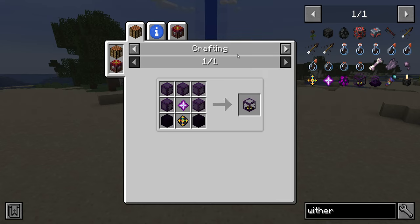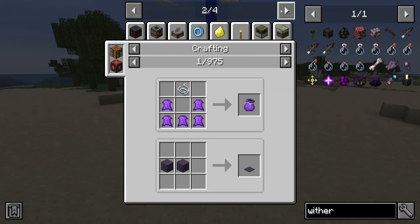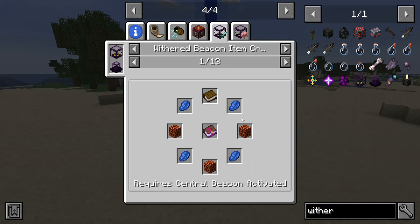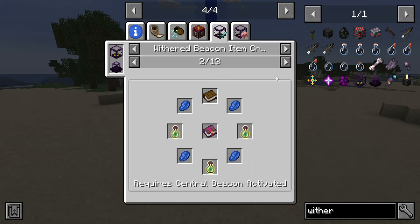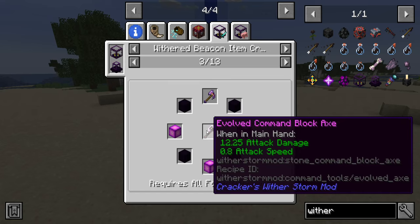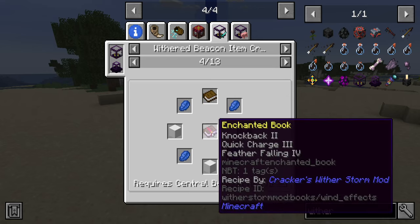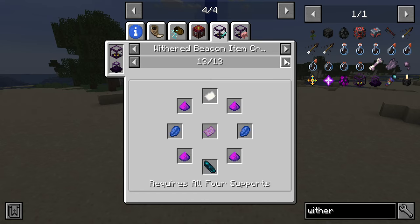The Withered Beacon and its supports are crafted with Star Flares — I'll talk about those in a moment. Make sure to look in Just Enough Items; here are your various things you can do. By combining it with various lapis, books, and other miscellaneous items, you can get yourself much more powerful items. You can also upgrade your tools if you get all four of your supports activated. Through all this, you can get yourself some really good gear without having to go through all of the enchanting, and then you'll be able to do the true final fight.